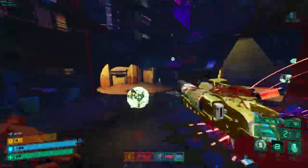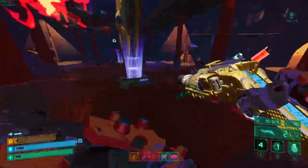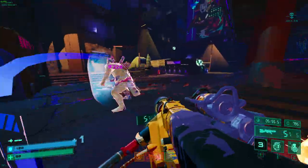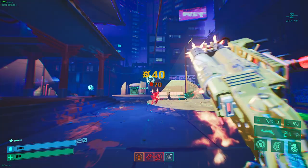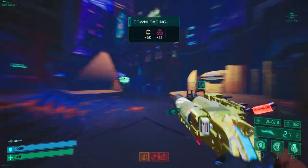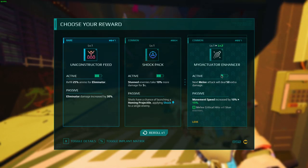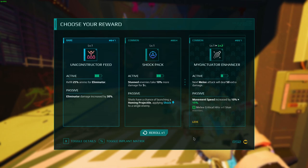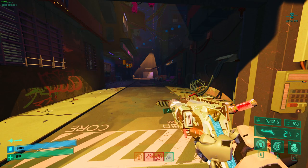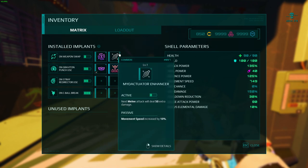Don't be afraid to double down on marking enemies, especially if you're building into cooldown reduction — your abilities will be up fast enough anyway, it won't matter. Stray Redirector is great for heavy enemies because the more health an enemy has, the more damage they take when they hit the ground or a wall. It works really well on mini bosses. My build right now is honestly just this with some movement speed and my cooldown already at 30%.